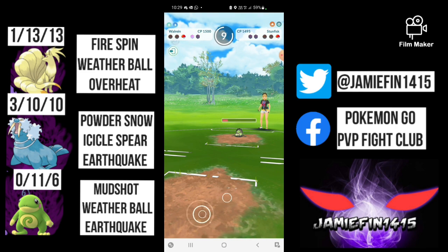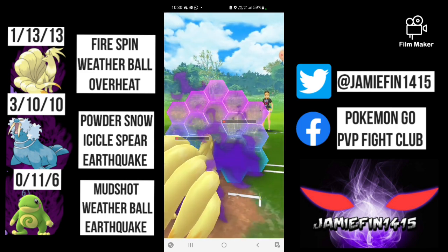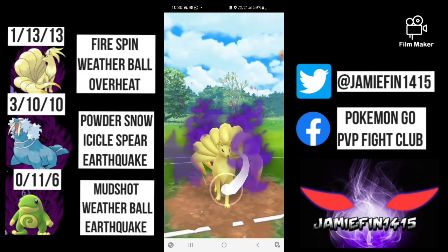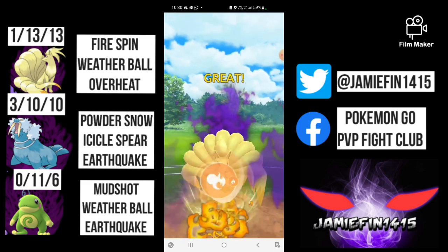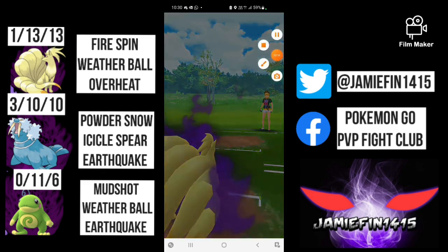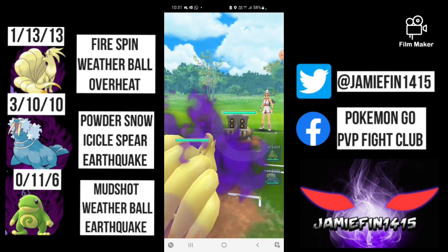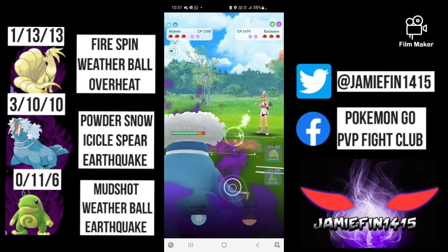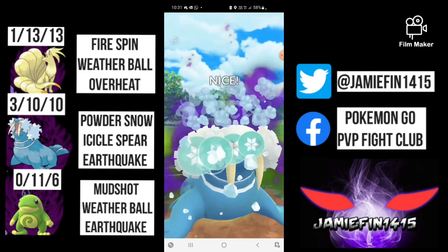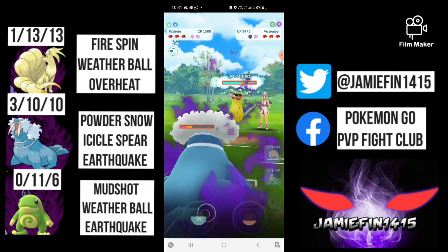We already had a move locked and loaded on Ninetales, so I hit the Weather Ball — and then a Fire Spin comes through. I have no idea why that happened. Luckily Ninetales wins CMP even though they're at back-to-back, and this Weather Ball is going to be enough to take this game. Against the Talonflame the exact same thing happened — you hit the charge move and for some reason it throws a fast move. Forced over-tap — I haven't seen that in a few seasons but it's back.